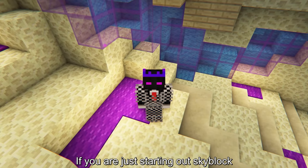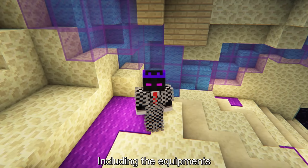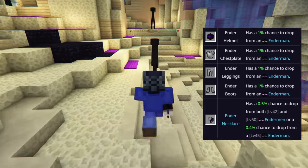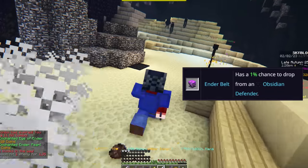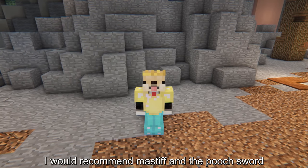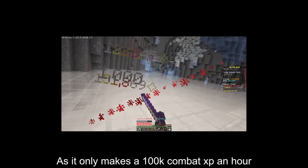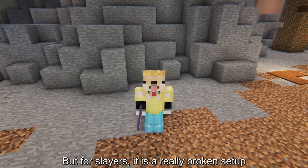If you are just starting out in Skyblock, I would recommend getting the full Ender set including the equipment, as it is a massive damage boost for stuff like zealots. If you are mid-game, I would recommend mastiff armor and the pooch sword as it allows you to deal a lot of damage. I wouldn't recommend sorrow farming though, as it only makes 100k combat XP an hour — but for slayers, it's a really broken setup.